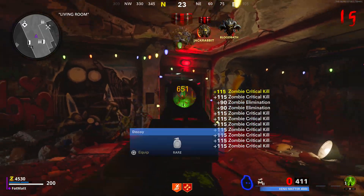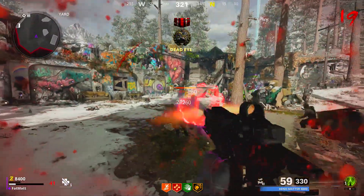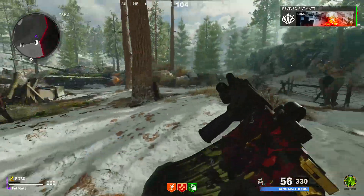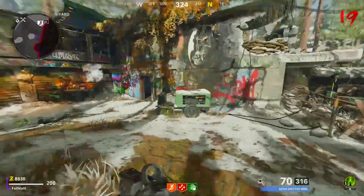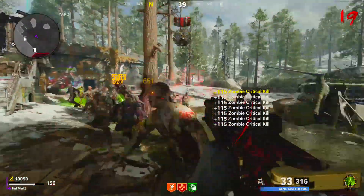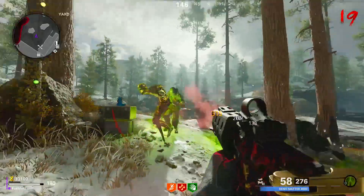Without further ado, let's get right into it. Coming in at number five, we got the spawn room. The spawn room is actually beautiful — this is one of the best spawn rooms we've had in years. This spawn room does not mess around. I also want to let you guys know this is in no specific order; all these training spots are equally fun. The spawn room is insane — it's open, it's got a box location, you can buy ammo, buy grenades, buy scorestreaks. There is a lot of reasons this is a very good training spot — you got everything you need in this one spawn room.